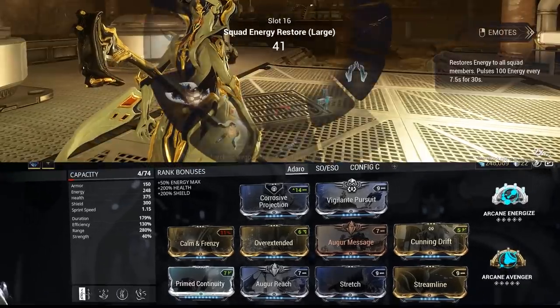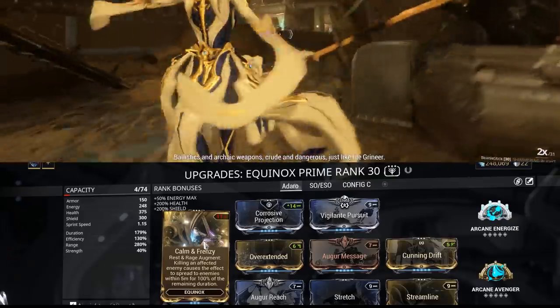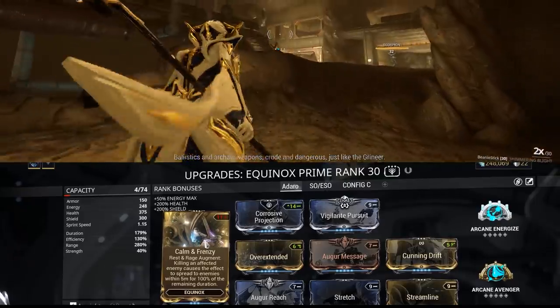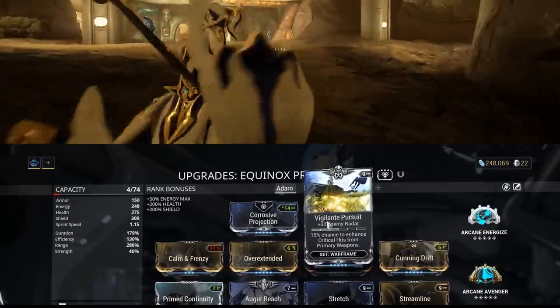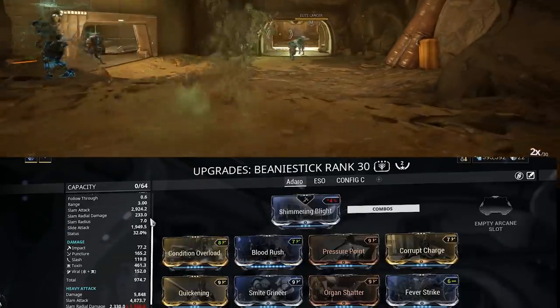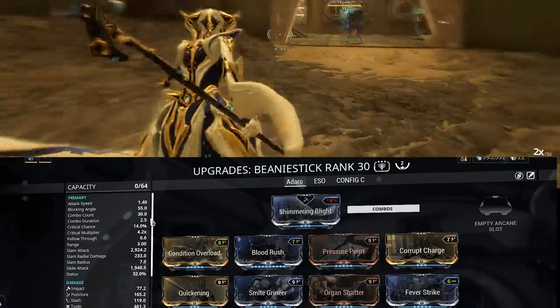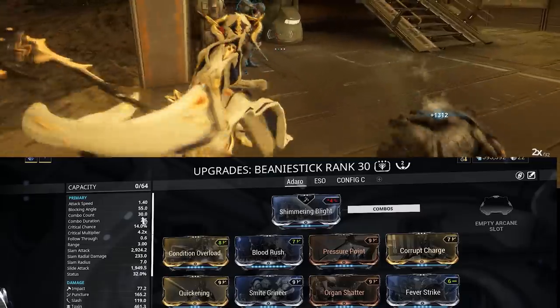This 0-forma Equinox Prime build emphasises range, with the Calm and Frenzy Augment mod which greatly helps with putting multiple enemies to sleep, as well as Vigilante Pursuit to detect enemies on your radar. This is a simple 2-forma Plague Kripath build which relies on keeping your combo multiplier up to one-hit all enemies. This build works on an Orthos Prime as well.